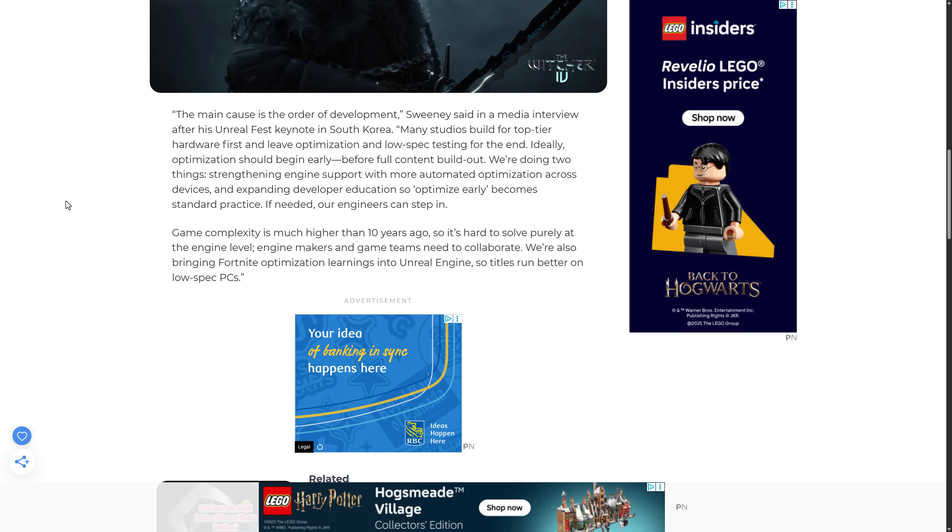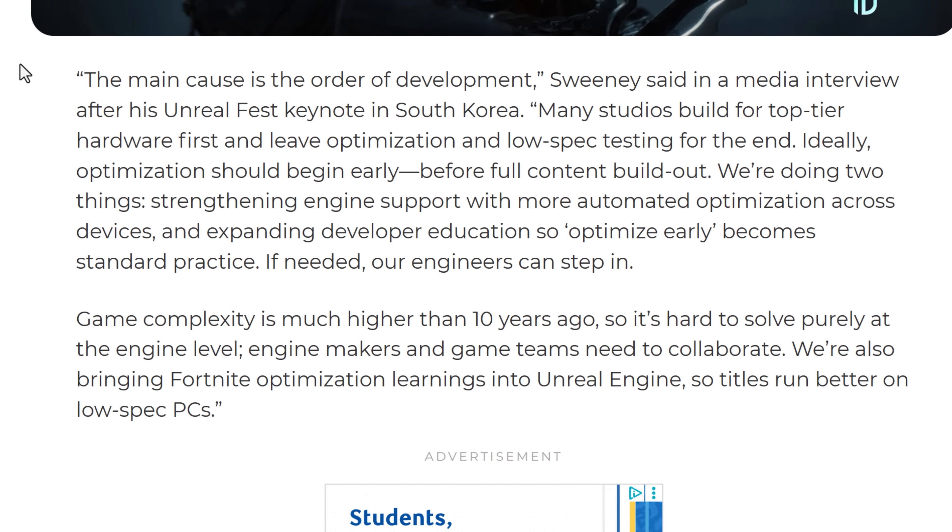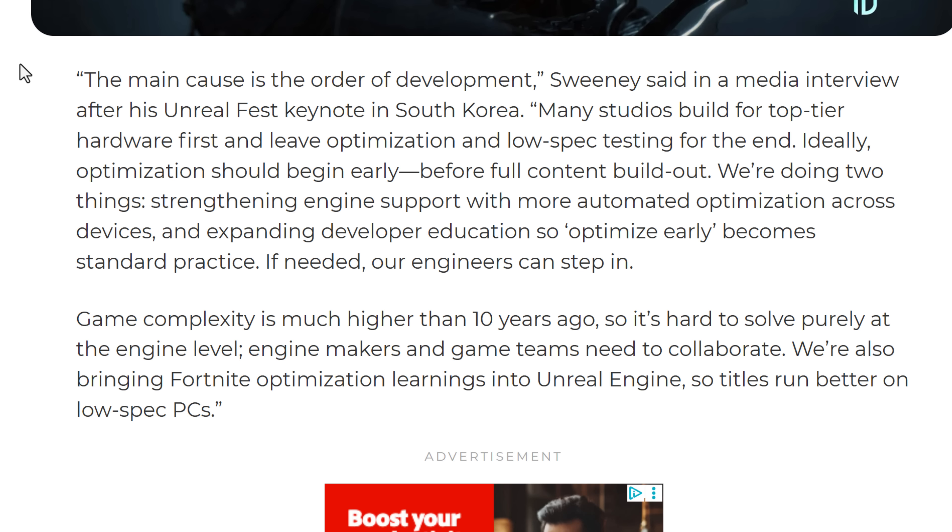The main cause, according to Sweeney — the CEO and founder of Epic Games — is the order of development. He said in a media interview after his Unreal Fest keynote: 'Many studios build for top-tier hardware first and leave optimization and low-spec testing for the end. Ideally, optimization should begin early before full content build-out. We're doing two things: strengthening engine support with more automated optimization across devices, and expanding developer education so that optimize-early becomes standard practice.'